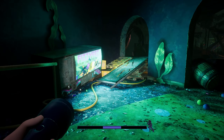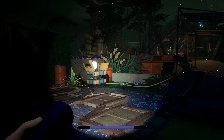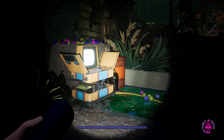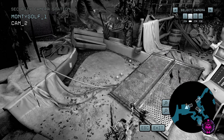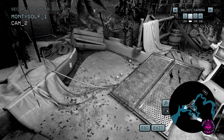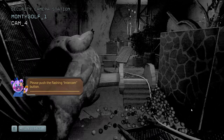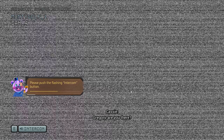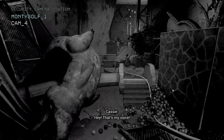We are now going to be in the Monty Golf area. You want to go to this security camera console first. Here you can see the various security cameras in the area, but more importantly, if you zoom out, there is a secret security camera. Clicking on it will unlock this door for a secret ending. You also use these cameras to lure animatronics away via an intercom system playing a remix of your voice.